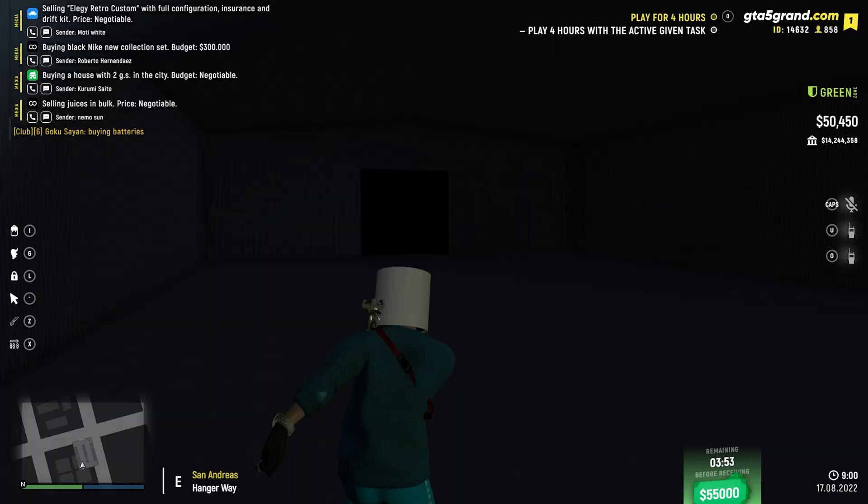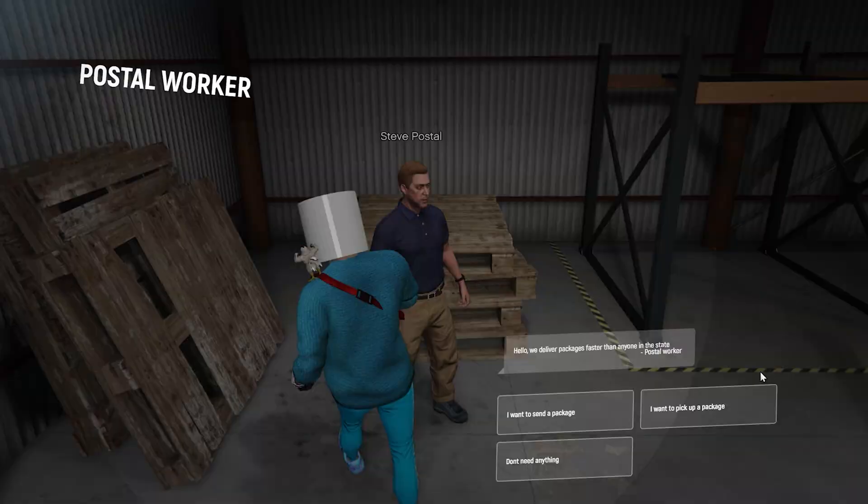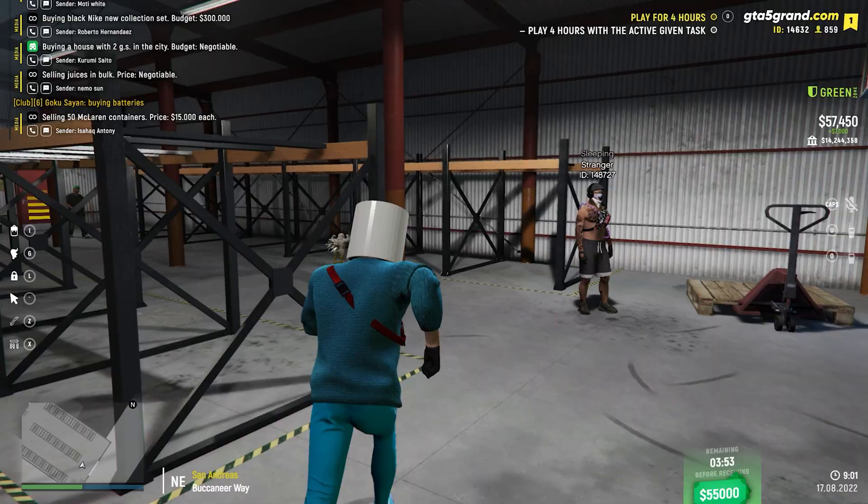You need to go to the portal and collect the package. Here at the post office, interact with the NPC and you can see it says 'collecting reward for completing a task' — simply 7k added to your balance.